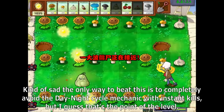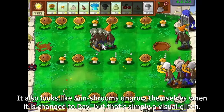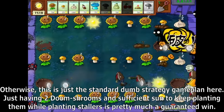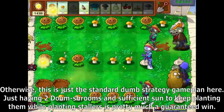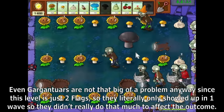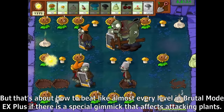It's kind of sad that the only way to beat this is to completely avoid the day-night cycle mechanic with instant kills, but I guess that's the point of the level. It also looks like sunshrooms ungrow themselves when it changes to day, but that's simply a visual glitch. Otherwise, this is just a standard dumb strategy game plan. Just having two Doom Shrooms and sufficient sun to keep planting them while planting stallers is pretty much a guaranteed win. Even gargantors are not a big problem because this level is just two flags.